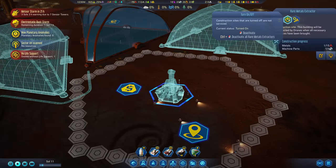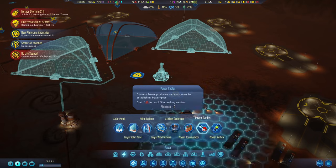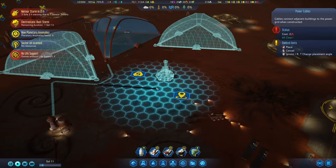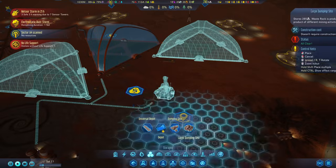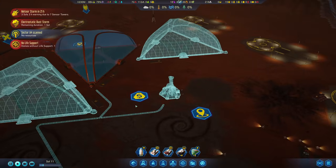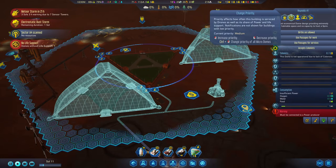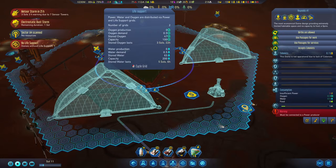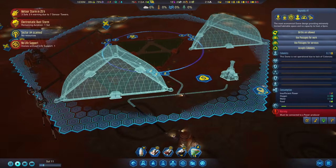The extractor is also being constructed now. Let's go ahead and also get a power cable to this one, and also what this whole thing needs is a dumping site. The dome is coming along. As we can see, oxygen and water consumption is now going up because the dome is consuming this, and also power consumption is going up.